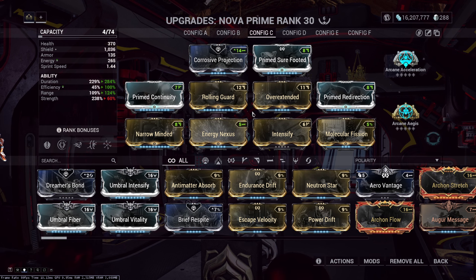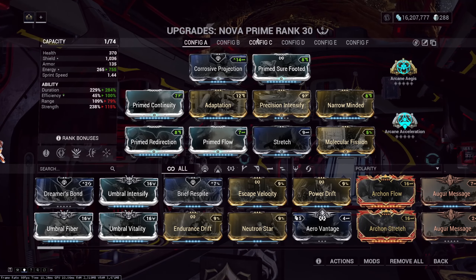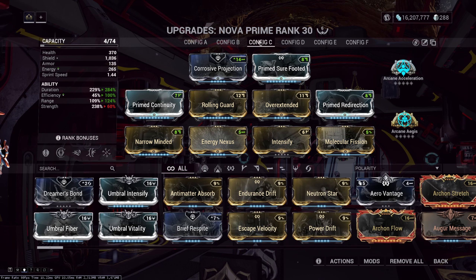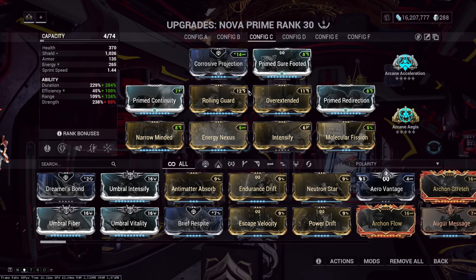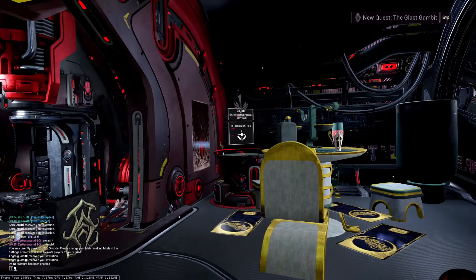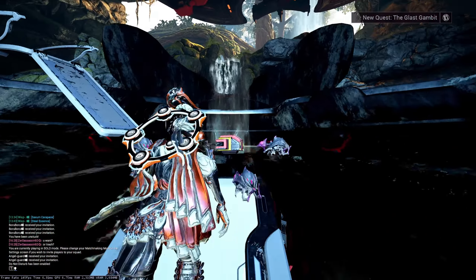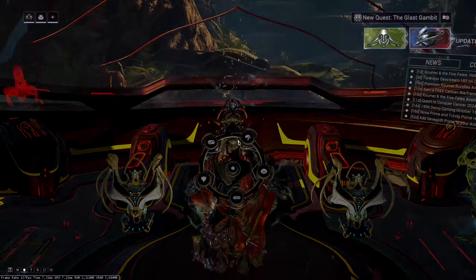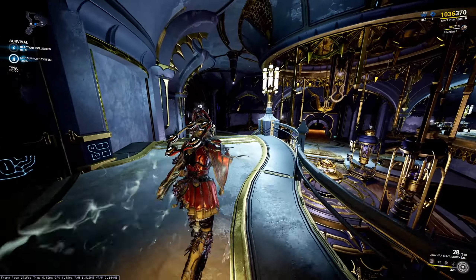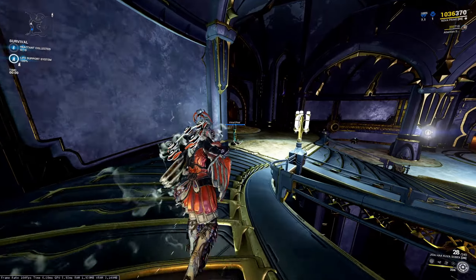Pair this with Rolling Guard, Arcane Aegis, and Energy Nexus for the free energy regen — because this is an Elite Deep Archimedea build or a very long mission build. This is a bit of a stretch, but it's definitely going to be better than your standard build if you want to go Elite Deep Archimedea, because your standard build simply speeds up enemies way too fast. Those enemies that drain your energy and health will absolutely destroy you and your teammates. Energy Nexus is here simply because sometimes on EDA, energy becomes a real issue. To showcase this, since I've done my EDA this week, I'm going to do a simple survival mission on the new Deimos tileset.